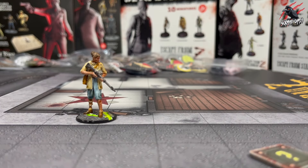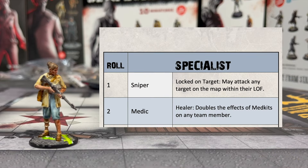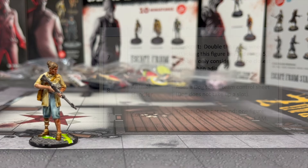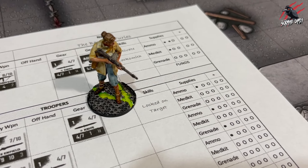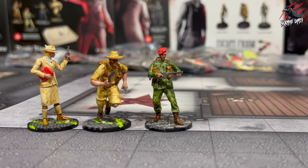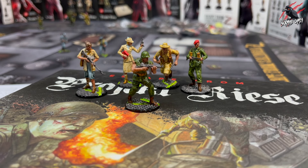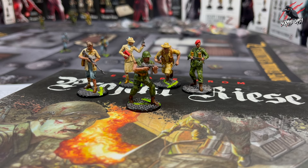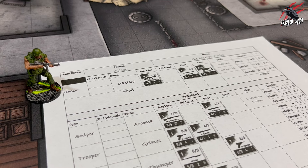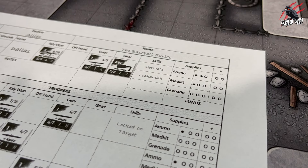Each team also starts with one specialist. When you start your first team, you'll roll on the specialist table to see which specialist they will be, and they'll have the starting skill assigned to them in the chart. Next, you'll pick your three troopers, but they won't be assigned any skills. Once your team is together, it's time to head to the market, where you'll find all your provisions, gear, weapons, medical and other services, and a place to sell or trade salvage and loot gathered through missions.